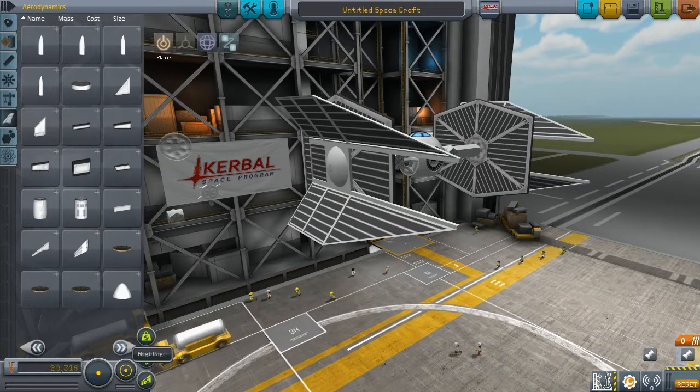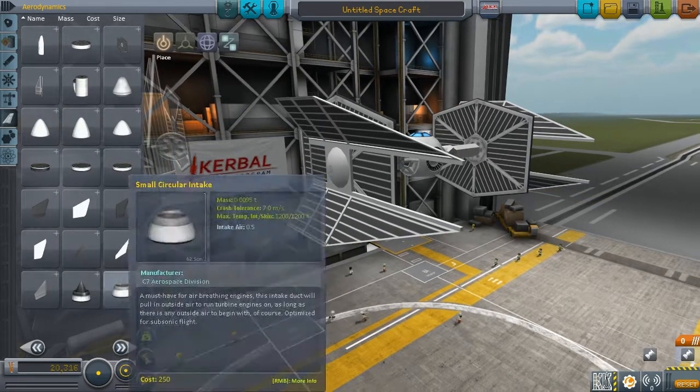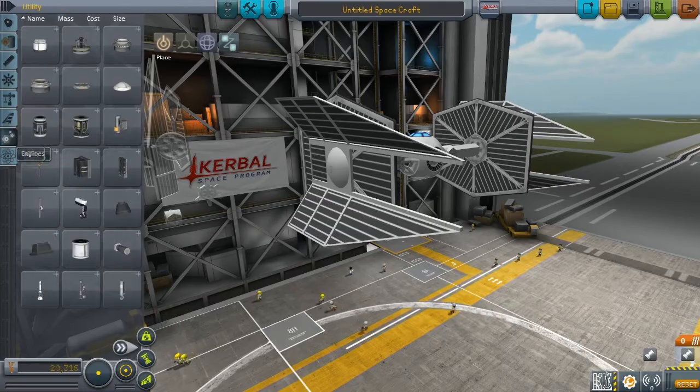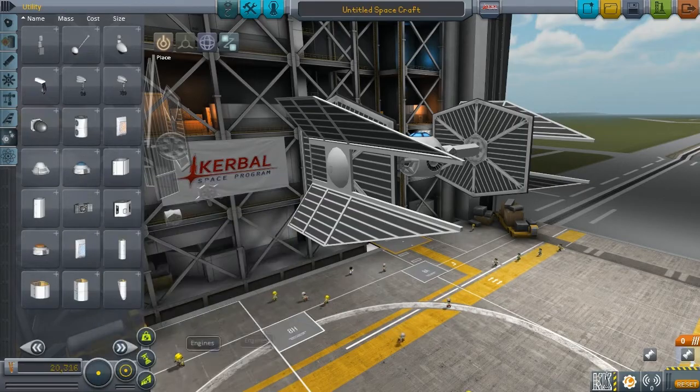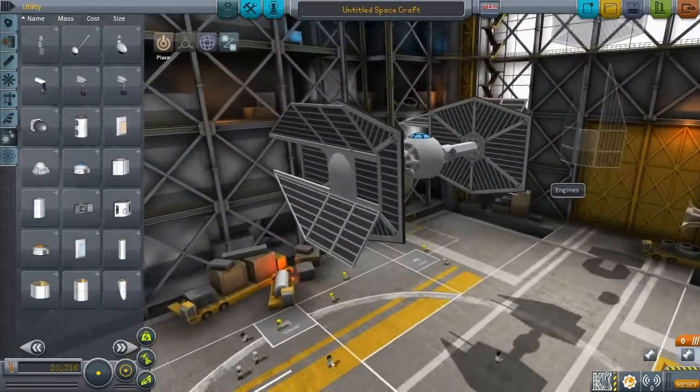And then we hop over here to find our solar panel bracket things. So let's go ahead and check out the in-flight shameful fighter jet that I made.